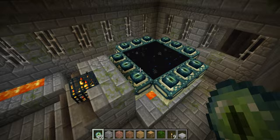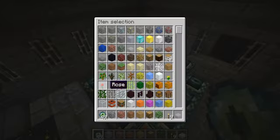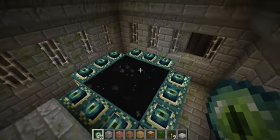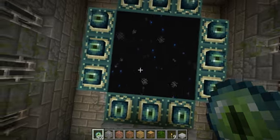It looks like you need 12 of them — what are they called again? The Eye of the Ender. So now we're going to go into the world. It looks really weird and trippy, so let's see what it is.